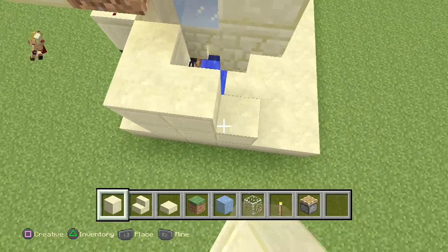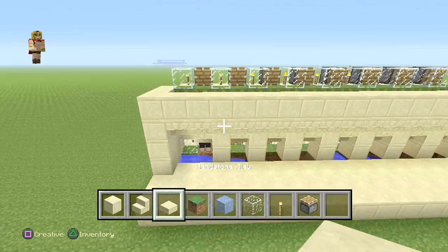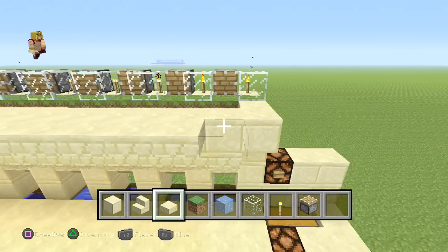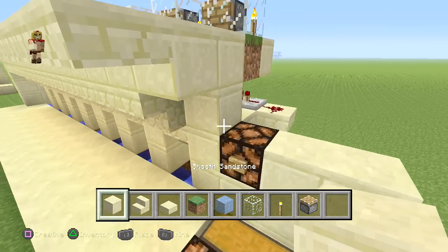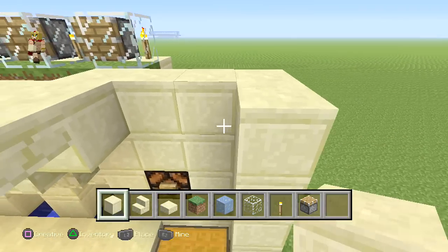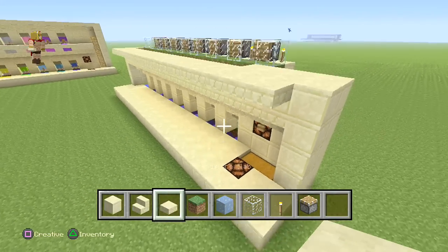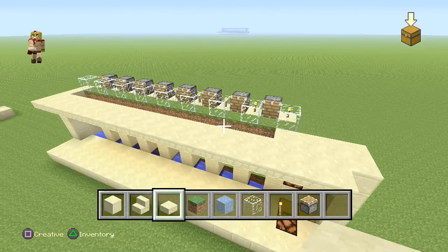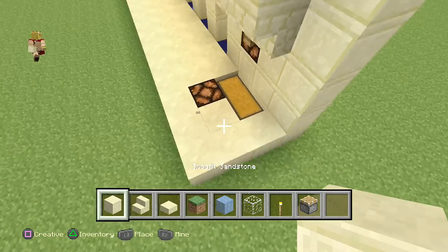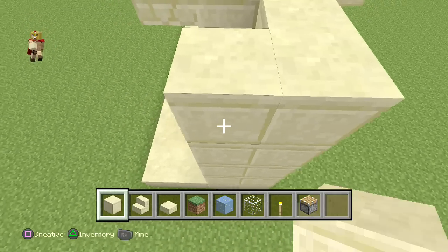Place three blocks and extend that upwards. Make sure to place a half slab right in front and stretch it across, then cover that up and extend it upwards. Cover up the rest of the trimmings and put some stairs underneath to create the same pattern. Keep in mind you can design this any way you want — this is just to give you an idea. On the side is where we're going to put our ladders, so extend one more time outwards and create a nice little framework.